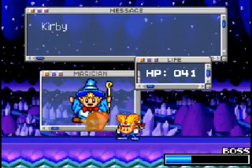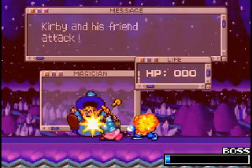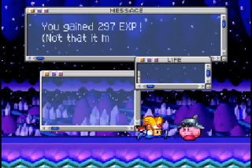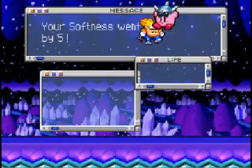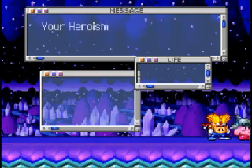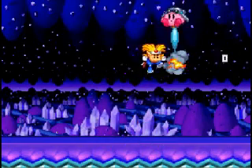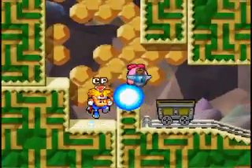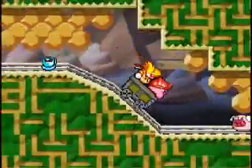I got a different teammate now because I lost last time. We finally get past that magic guy - that took forever. Now I'm Jet Kirby with a little teammate. Let's go, okay, and we're at the second stage now. That took forever too.